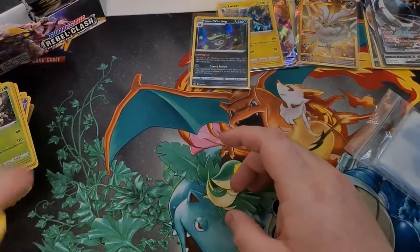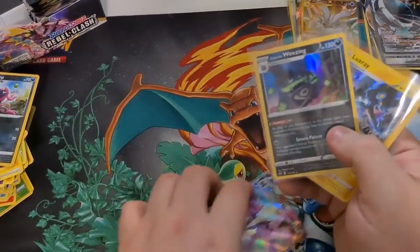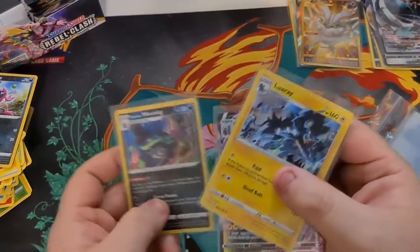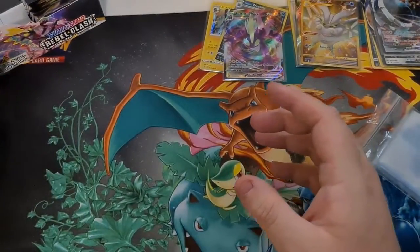Recap — very small one for this part. So we got our Weezing, our Luxray, and our Toxtricity VMAX. Out of nine packs, we only packed three good cards in that one, but that is okay.